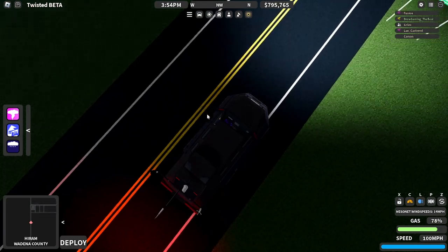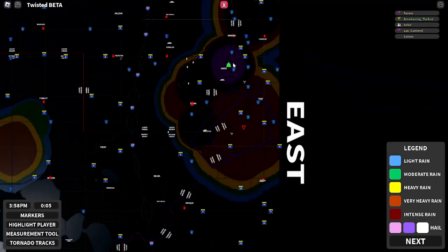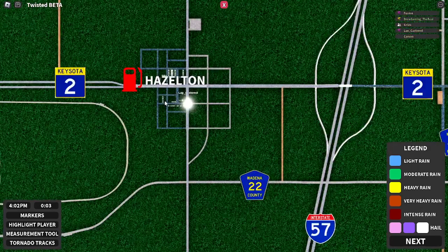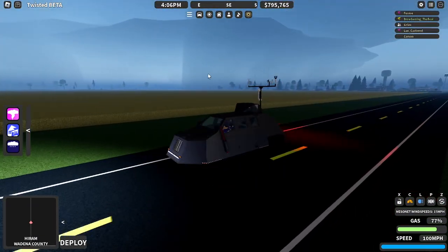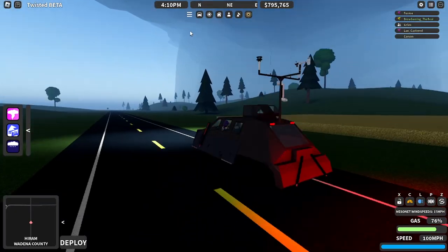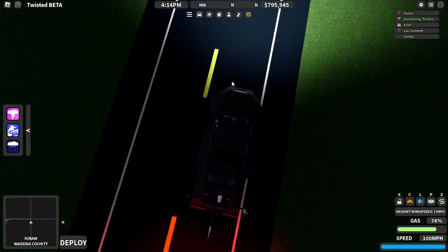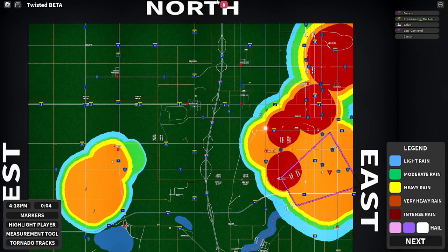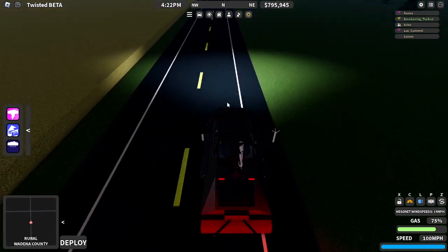Probably the most exciting part to me is that there are finally aviation physics in the game. They showed drone physics in the clip — you can see the drone physics right there on screen. I really hope they are camera drones and not probe drones, because if they're probe drones that is going to destroy the economy of the game. Probe drones would destroy the Doppler on Wheels entirely, since the Doppler on Wheels would be more expensive and less accurate. I'm really hoping they're just camera drones, and I'm not sure how they'd incorporate probe drones.